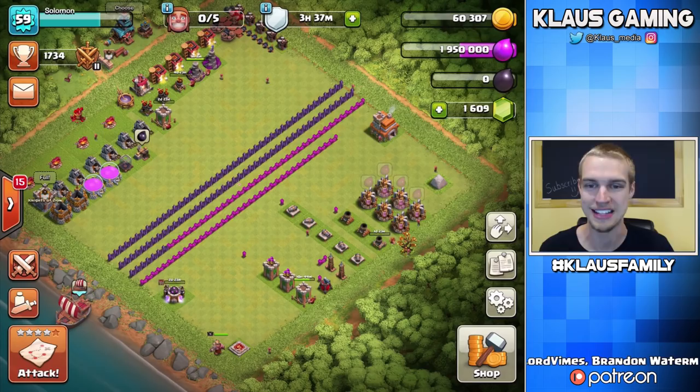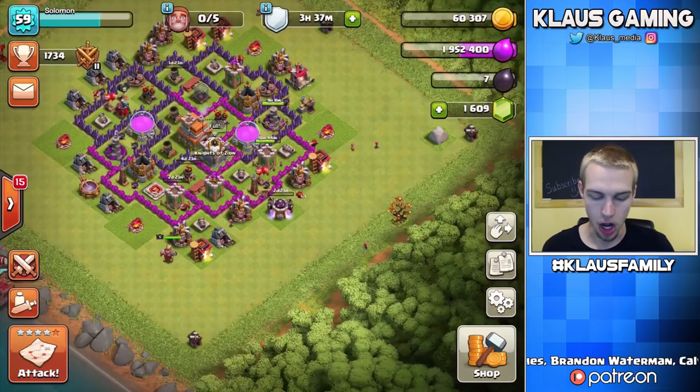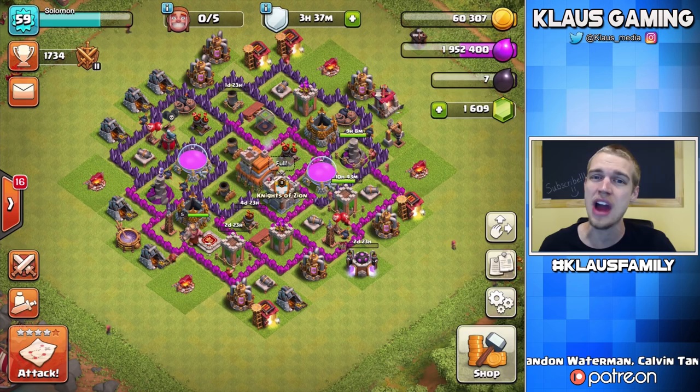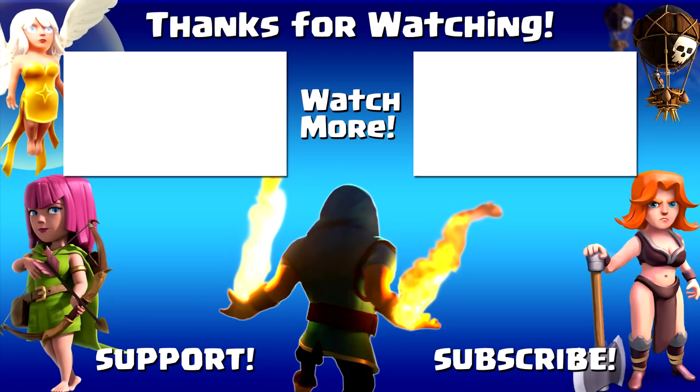That is going to have to do it for us today. Today was a great day — wall progress, defenses going to max, King is now maxed out, Balloons going in the Laboratory — all is good. About three weeks until our Town Hall 7 will be maxed. Thank you all so much for tuning in. Like the video if you liked it, and hit that subscribe button if you haven't done so already for daily gaming videos. I love each and every one of you — we'll see you all again next time.